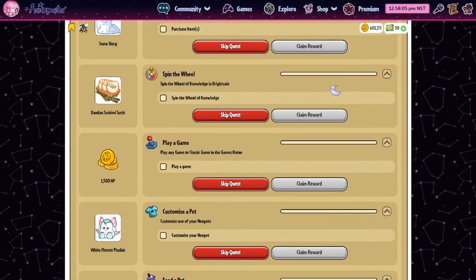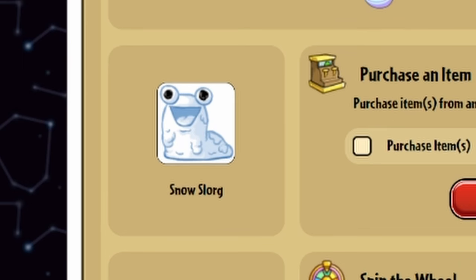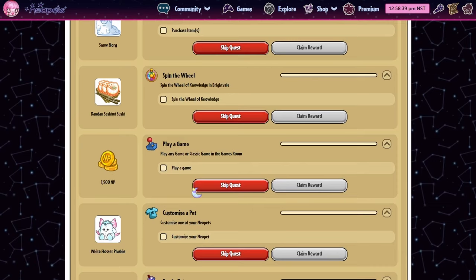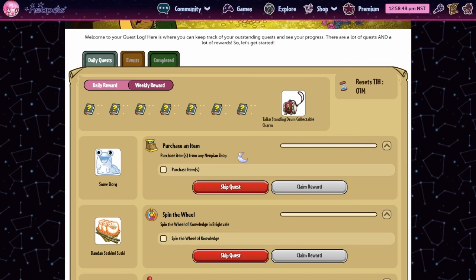I'll see you at my funeral — especially you, Snow Slorg. You'll be smiling and clapping over my casket. But: codestones have been added into the daily quest prizes — Mao codestones. I don't think people have been seeing Red codestones, just Brown codestones, but that should help a little bit with inflation. I've seen codestone prices go down a little bit, but not that much.